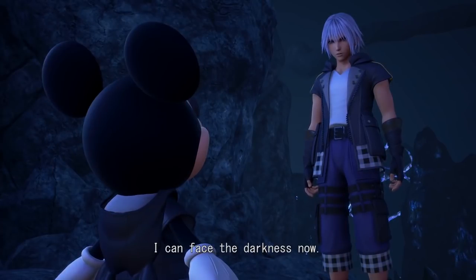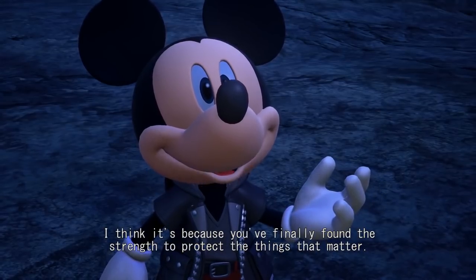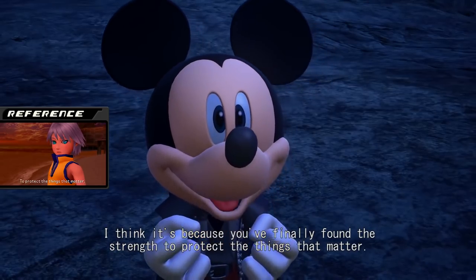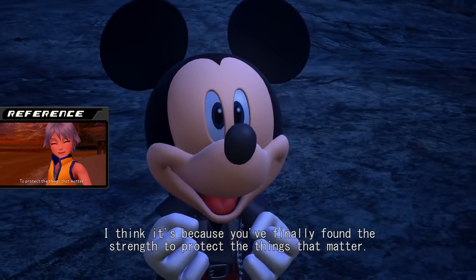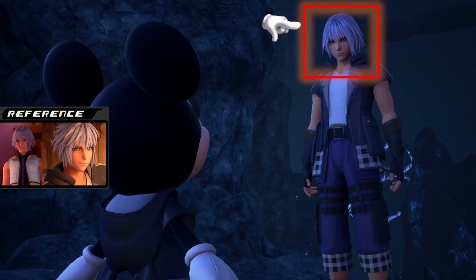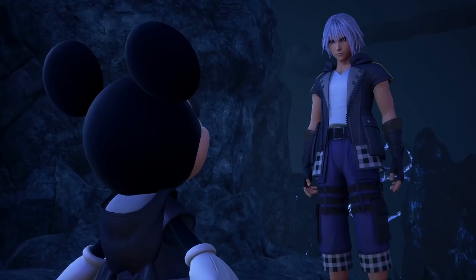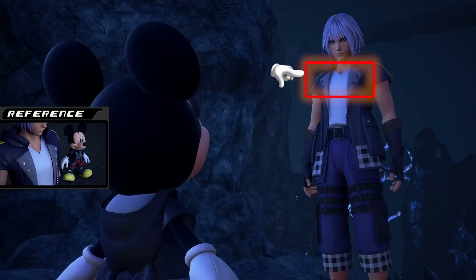Next we see Riku letting Mickey know that he can face the darkness now while in the Realm of Darkness. Mickey says it's because he found the strength to protect what matters — this is a quote of Riku's from Birth by Sleep, where he told Terra that he wants the strength to protect what matters, which is what made Terra want to perform the Keyblade Inheritance on Riku in the first place. Riku's model looks a little bit different now — his hair seems a bit more smooth, and if it's not just a weird angle on the lighting, it looks like they may have changed his buttons to be black.